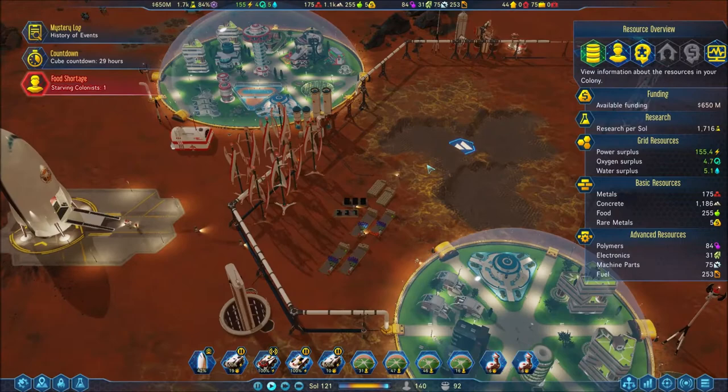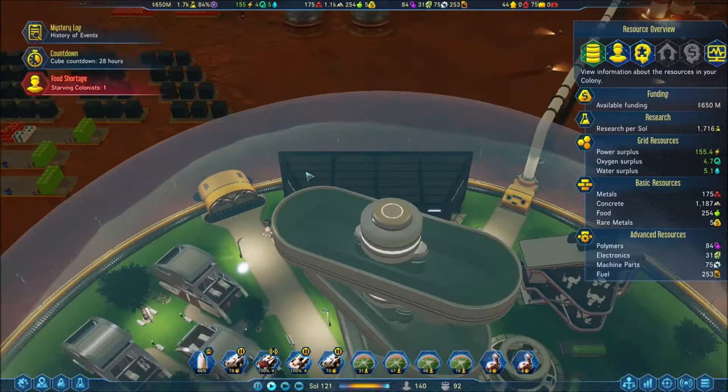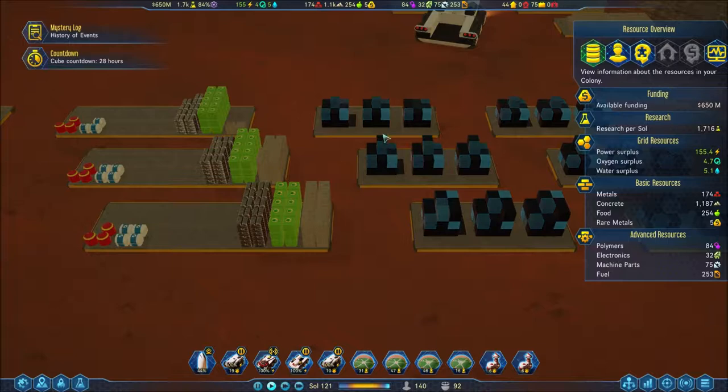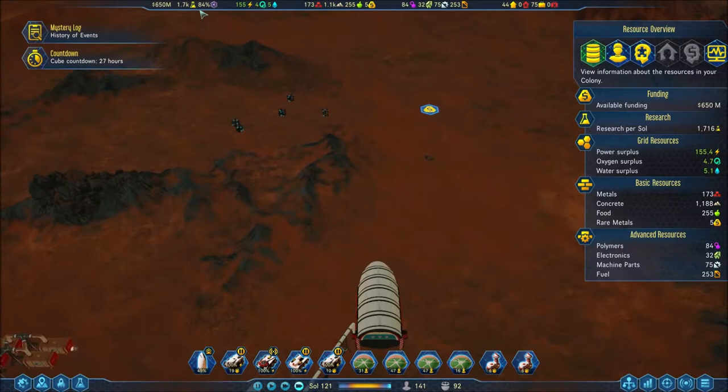Hey everybody, it's John Newcomb here and welcome back to Surviving Mars. So we left with crazy blinky cubes going on - what is the deal? They're still doing it! It's gonna explode, it's gonna blow up. I have this very strong suspicion it's gonna blow up and it's gonna be pretty magical. These ones are doing different patterns; maybe they're gonna go together and form Voltron. Either way it's gonna be awesome, and we're gonna make it work - 28 hours, so we're gonna let that run.